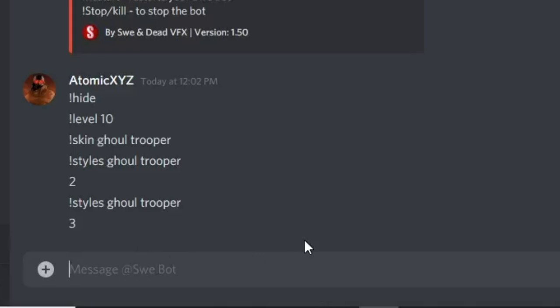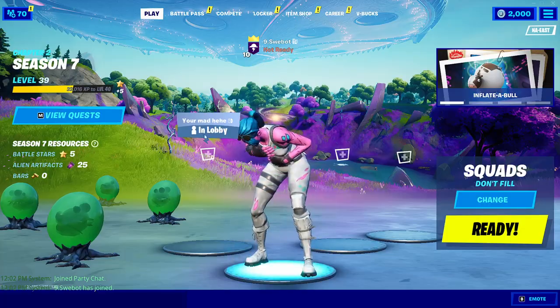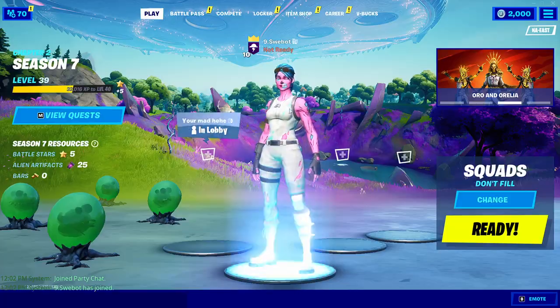The next command is the emote command. If you type !emote followed by an emote name — for example 'laugh it up' — it'll change the bot's emote to Laugh It Up. If you want to clear the emote, type !clear emote and that'll remove it.